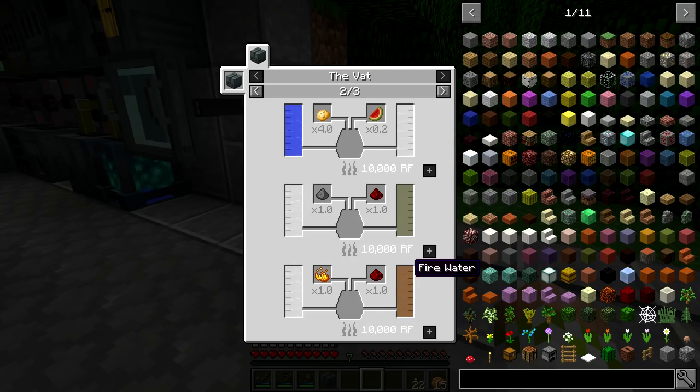Fire water burns a lot longer but generates less RF per tick. Rocket fuel is much faster in terms of generating power, gives a little bit less total RF overall but more per tick. So if you're producing a lot of fuel very fast and want to burn through it, use rocket fuel. If you're only producing a little bit, use fire water - but then you also have to consider the recipes.